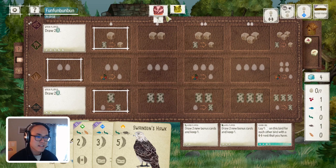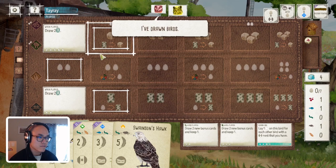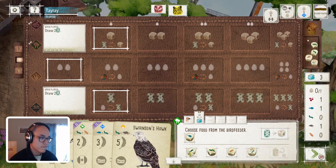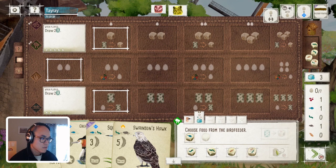This is good for me - now I get the re-roll. I got the fish that I wanted. I don't think I'm going to want the Tree Creeper. I'll just take the grub here. I think I can play the Swinson's Hawk, lay eggs, and then play the Great Crested Grebe. That's not a bad play.